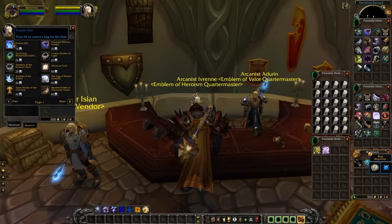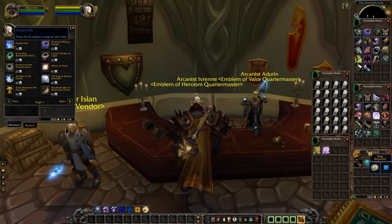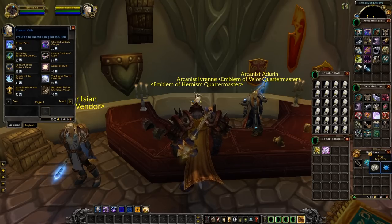First of all, you can get a Frozen Orb, which is used in crafting recipes, and this is for 10 Emblems. Lots of people are going to want these early on, because they're used for things such as your Leg Enchant from Leatherworking or Tailoring.